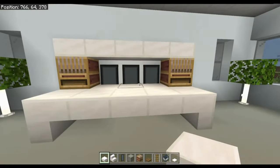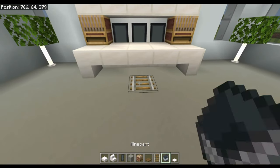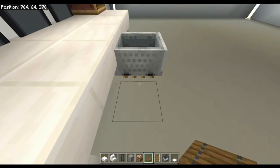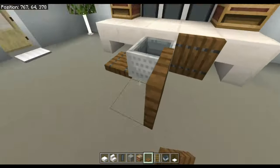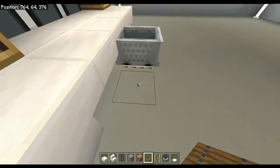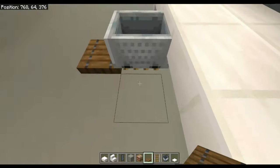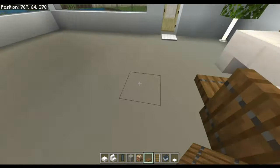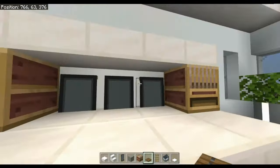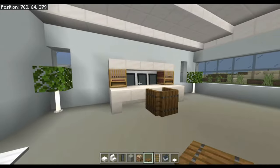Then what you want to do is place your rail just there with the minecart on top. Then come with your spruce trapdoors and make sure you place them around here — you need to make sure that when you place them you're facing towards the minecart, just like this. Then activate them and that will make a cool little desk chair. You can just hop in it.